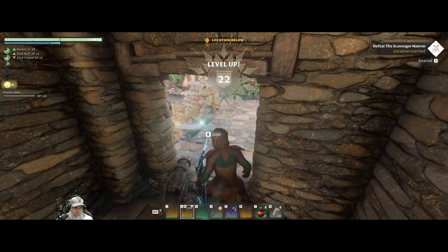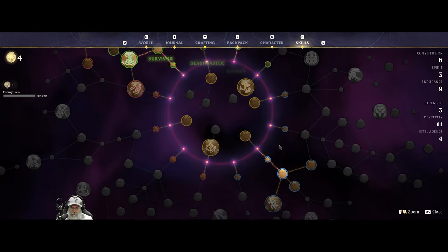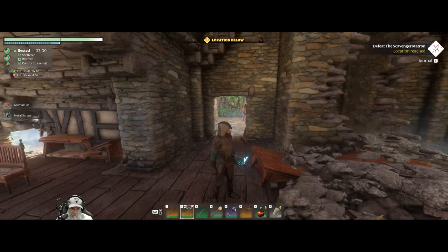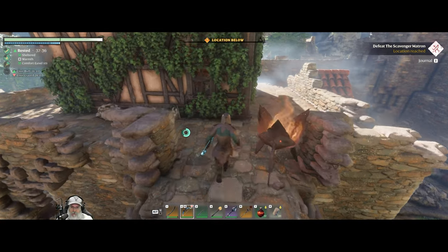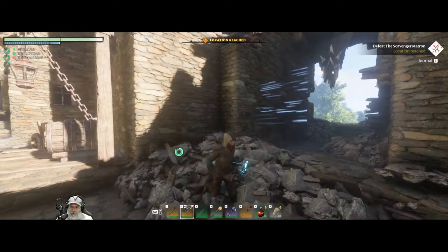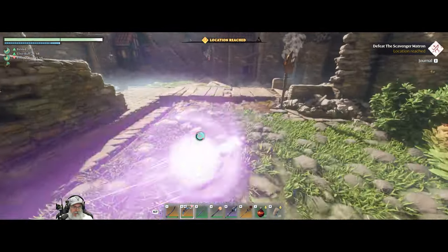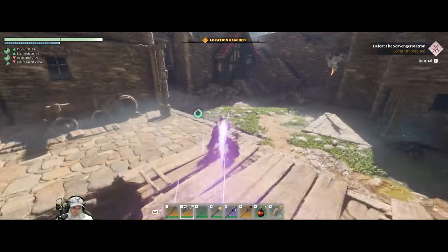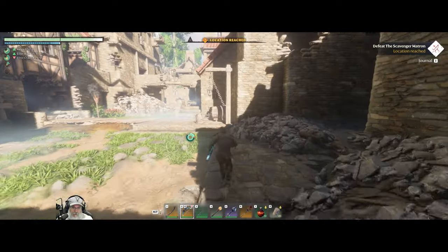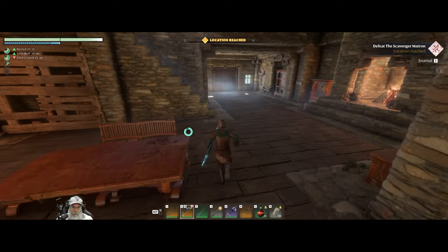Hey, we got a level — nice! Oh, you know what that means — it means we can do blink now! Watch me get myself killed with this because I'm not used to it. Oh — right off over the edge of the cliff. Oh this is going to be cool, man. It doesn't seem to cost anything either — well it costs stamina, but so does normal rolling around. That's going to be neat — I think this is going to be fun.